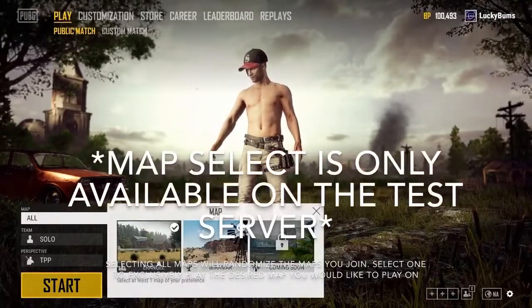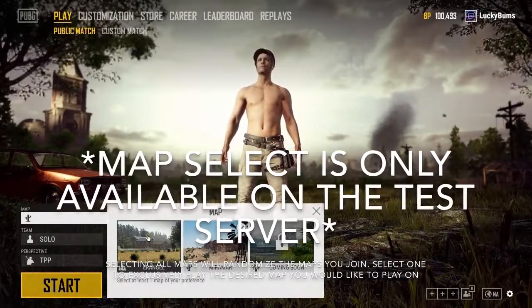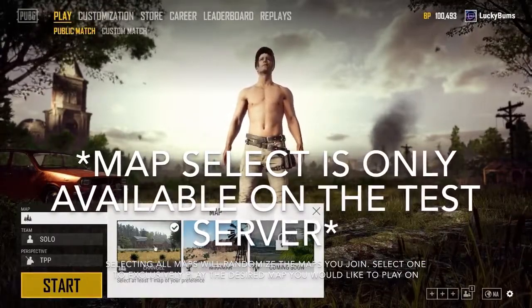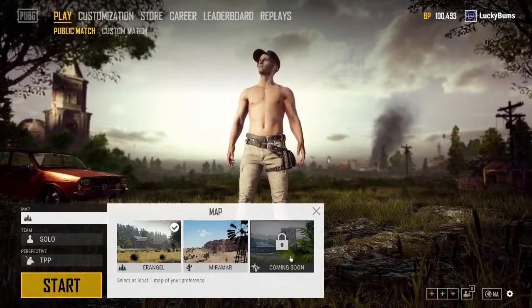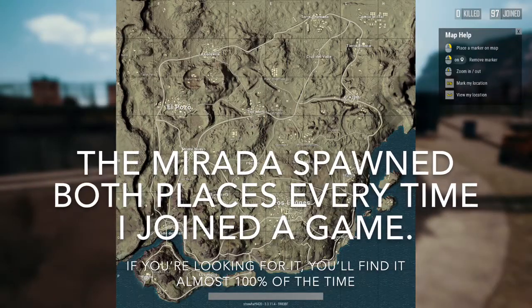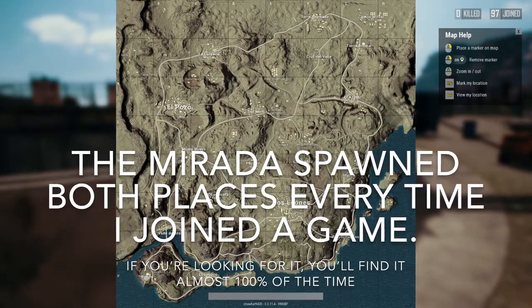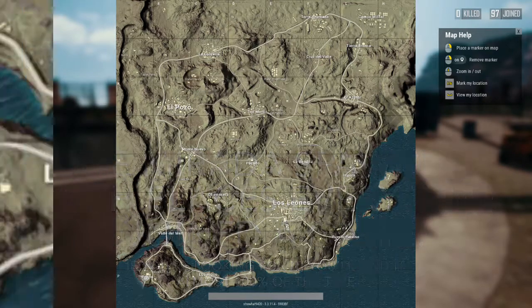I had some trouble trying to find it because I was on the old map. Everything in this video is only available on the test server, so you have to keep that in mind. And if you noticed in the background, they finally added map select, so I'm very happy about that. If you're having some trouble trying to find the vehicle, I've come up with two spots that for sure spawn the new Murado vehicle.